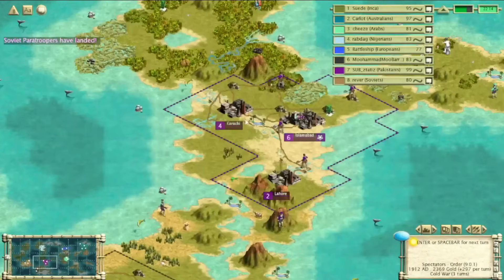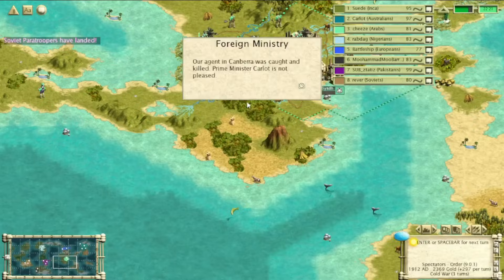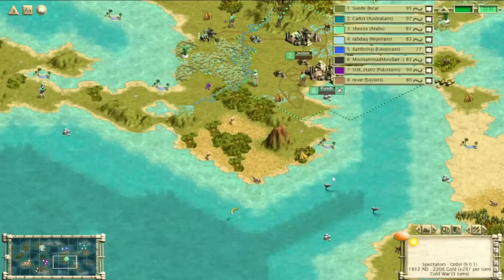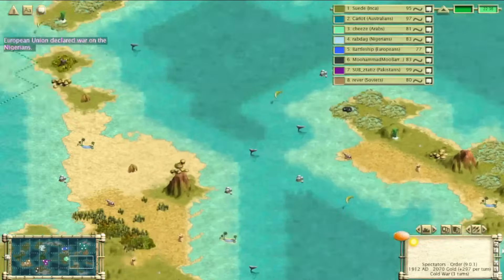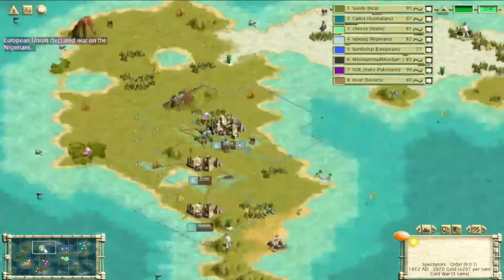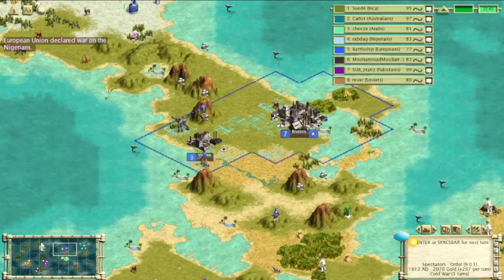If you are in a government with military police, the military police will make up for the unhappiness for 20 turns, and then after that you have free happiness from the unit. The unit that will be drafted is the one with the highest defense that you can build. If two units are tied for the highest defense, it will choose the one with the lower attack. In practice, you'll get a rifleman, infantry, or mech — those would be the four units you can draft in a base game of Civ 3.